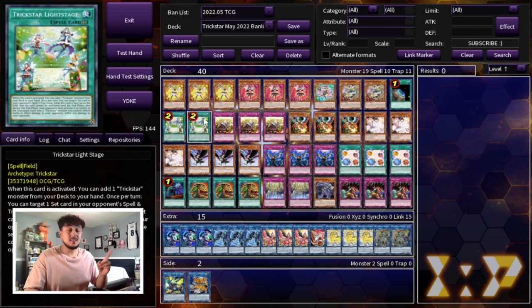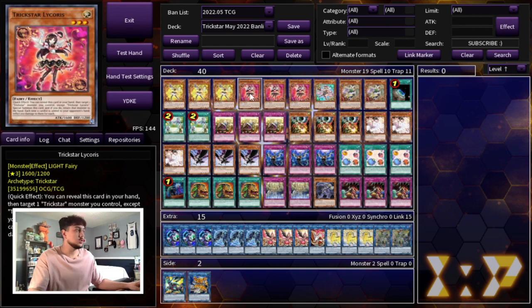Don't sleep on this card. For example, against a Branded matchup, you go Light Stage and target their set card. If you know it's a Branded in Red, they have to activate it at that moment. This deck has really niche ways of playing around and through the meta. And of course, every time your Trickstar Monster inflicts battle or effect damage, you inflict an extra 200 points of damage — so it combos well with Licorice as well.